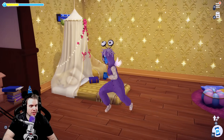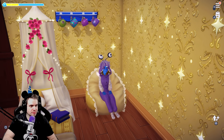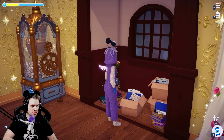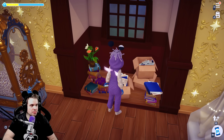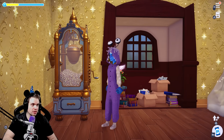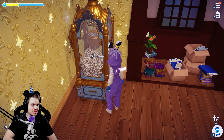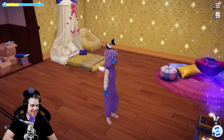So we cannot lie down on this bed — yeah, makes sense. We can't sit in the chair, though. Can we sit in this window? Okay, this window is awesome. We need more stuff like this — maybe like a walk-in closet or something. The possibilities are endless; this could be a walk-in closet. The popcorn machine actually makes popcorn — this is cool.